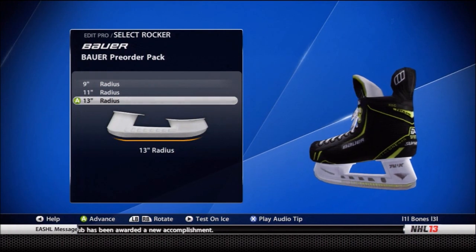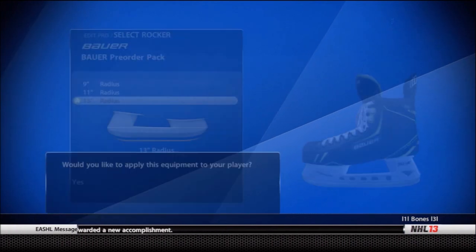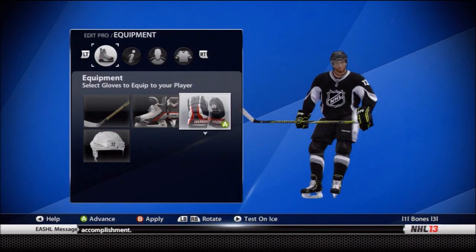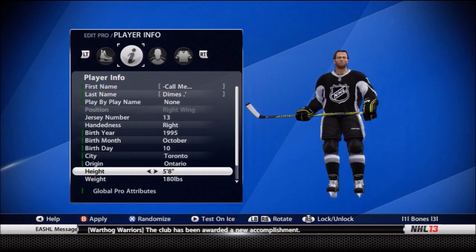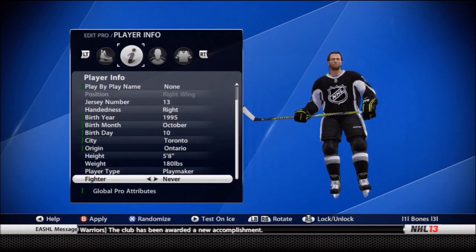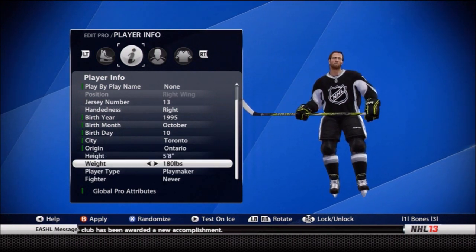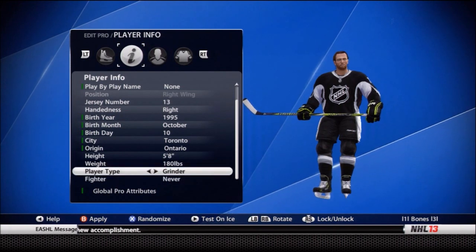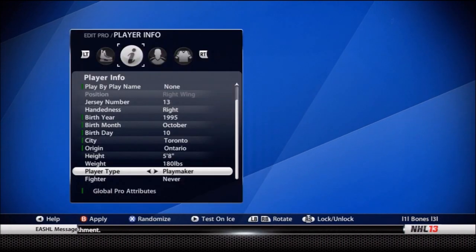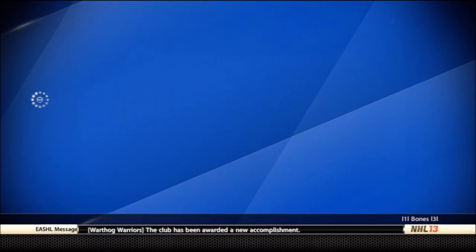I've got the mid neutral as always. For skates I'm using the 13 radius these days — I'm liking the acceleration on those. Call me dimes because I'm dishing dimes since 1995. Height is around 5'8" and weight 180 as usual, and I'm using the Grinder.